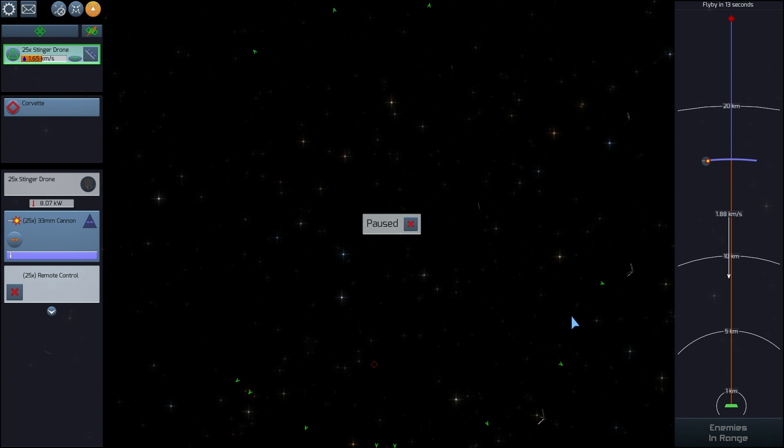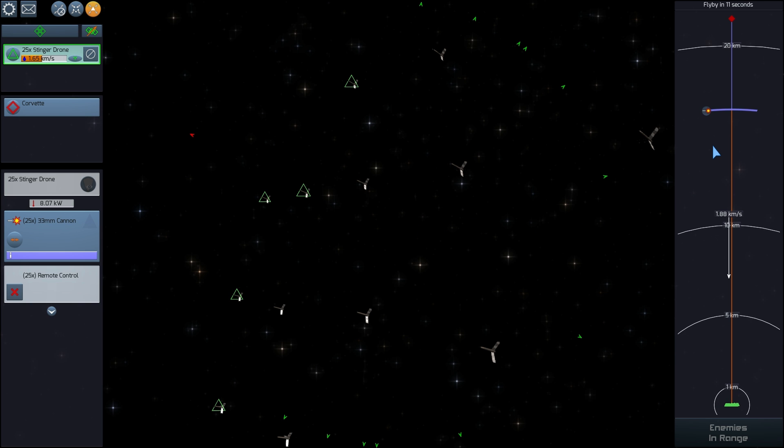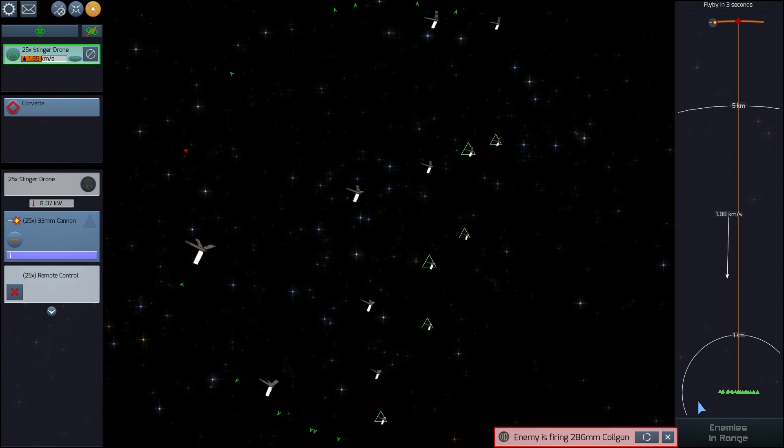As soon as they get there they engage battle mode. It's currently paused — there's a radar-like structure on the right showing us and the enemy, telling us how far our weapons can fire. Because we are drones we're really fast, so the enemy will have a lot of trouble aiming at us. I can give orders to go toward the enemy at full speed. We unpause and — flyby in ten seconds, nine seconds — we're about to start firing. There we go, the enemy is firing.